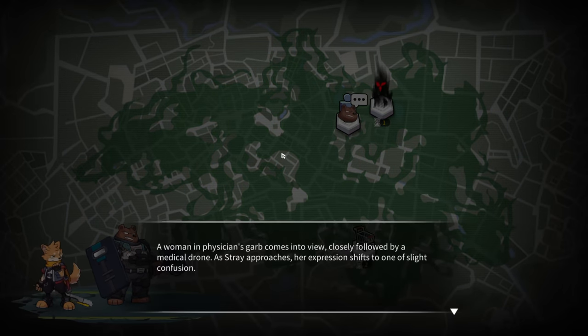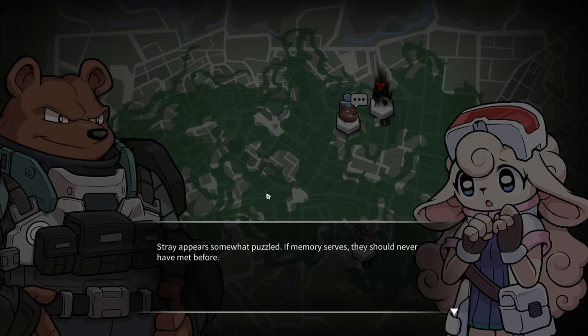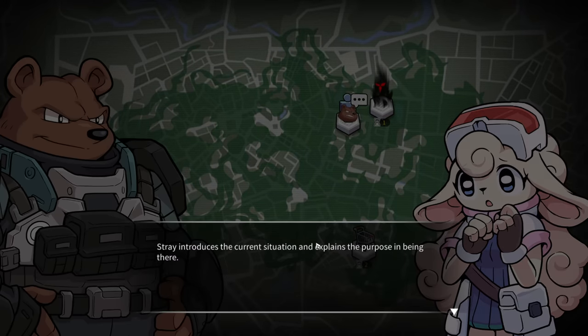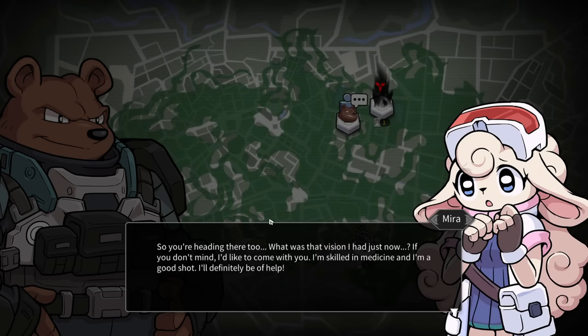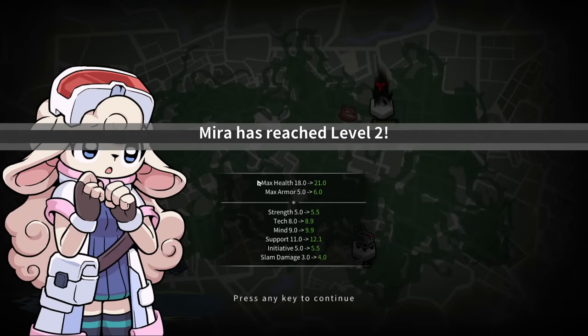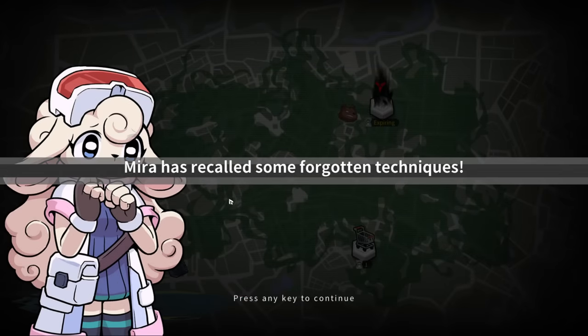Does this use a turn? A woman in physician's garb. Have we met before? Stray appears somewhat puzzled - if memory serves, they should never have met. She says: my name is Mira, local physician. Stray introduces the situation. She says: what was that vision I had just now? If you don't mind I'd like to come with you. Mira's level two so we get three on the team. Let's get Healing Shot - I didn't use it before but I'm still interested.